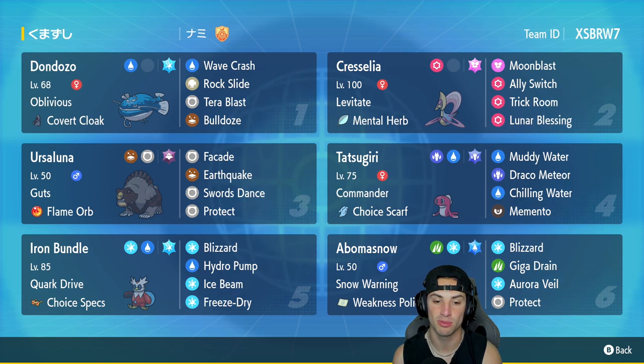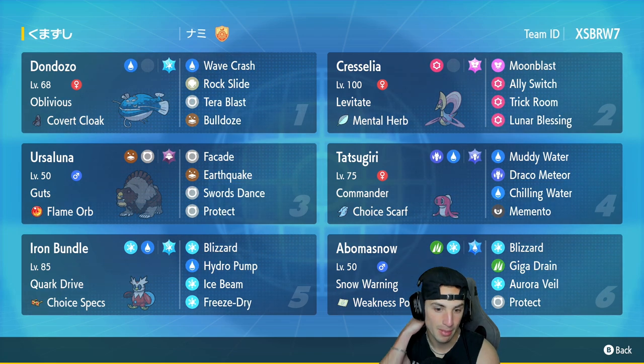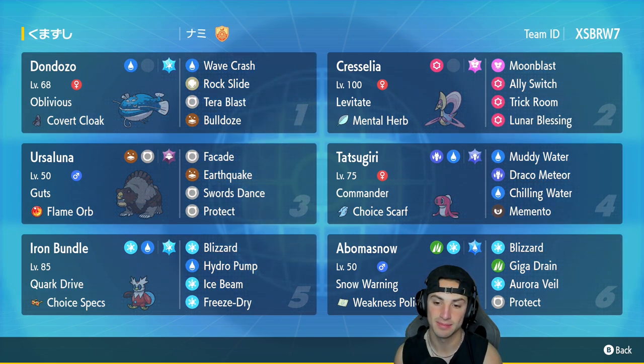Paired up with Baxcalibur in the snow, Iron Bundle's got Blizzard hitting 100% of the time, with Quark Drive as its ability. Its other moves are Hydro Pump, Ice Beam, and Freeze-Dry. In our final slot we've got Baxcalibur — a great Pokemon for setting weather, and Icy Wind makes your team really bulky, acting as Reflect and Light Screen all in one.